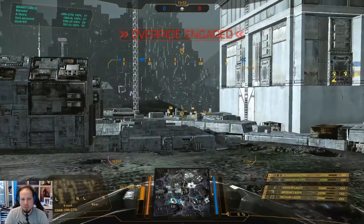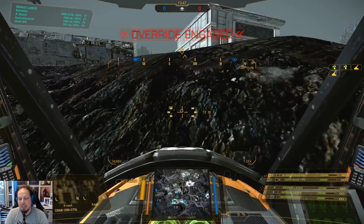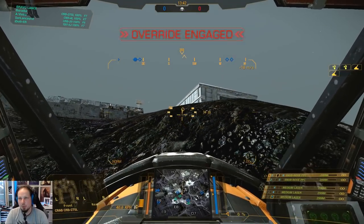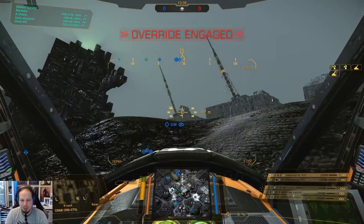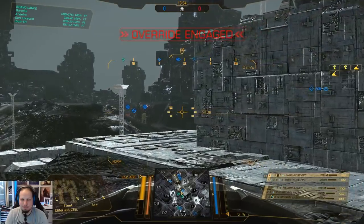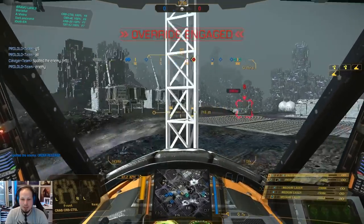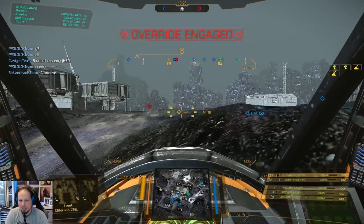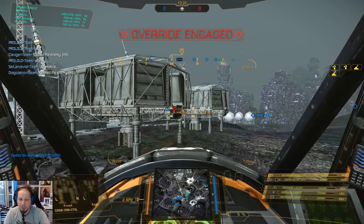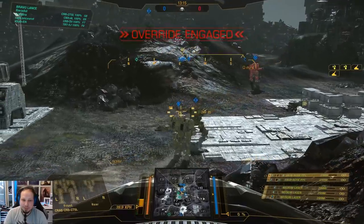We are a close-range build and that means we have to be careful because we are running an XL engine. I want to utilize my jump jets a lot — just popping up with my jump jets, shooting in mid-air, and then falling down again. Teammates are going to Golf 8 directly, and I don't like to see that. Now the enemies will probably stop in mid-range in the Hotel 7 / Hotel 6 area, which is difficult to engage because they have a lot of cover.